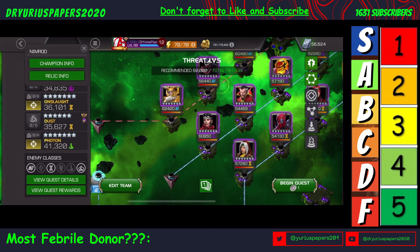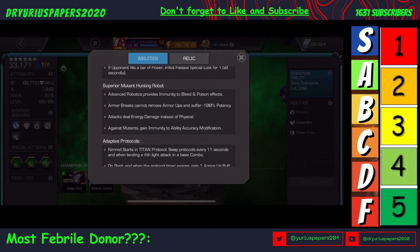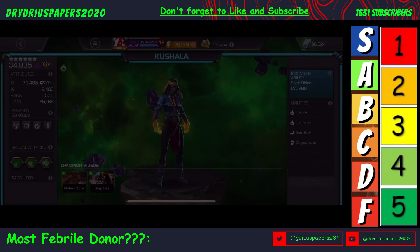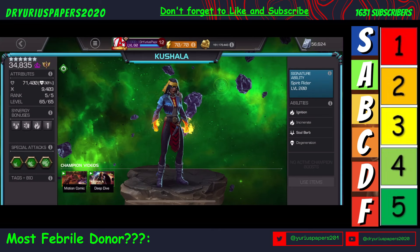If we look at Nimrod — he's a robot, so he is immune to bleed and his attacks deal energy damage instead of physical. So he checks the box on that one. Kushala is energy damage and is immune to bleed. So she checks the box on that too.